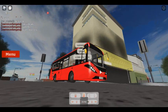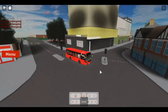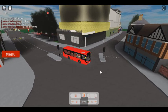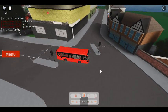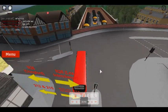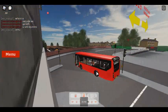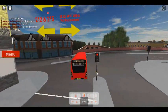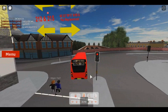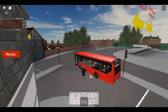The train approaching the platform is the service from London to Bedside, Portia, Burbank. The train will be leaving in five minutes. This service is run by Abelian.